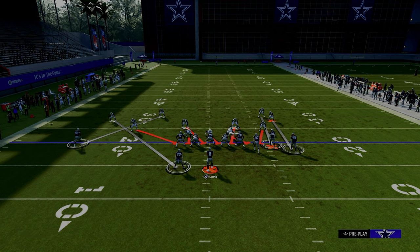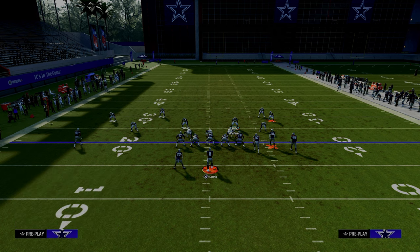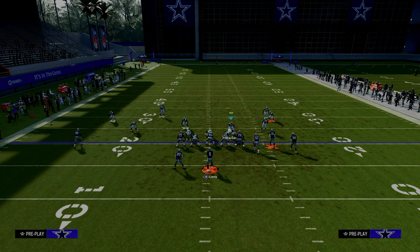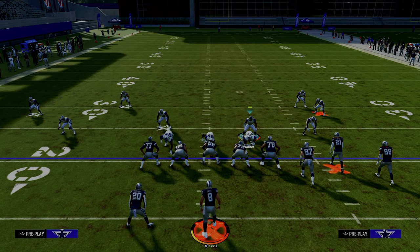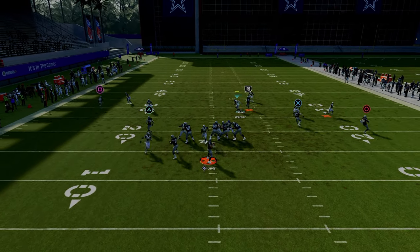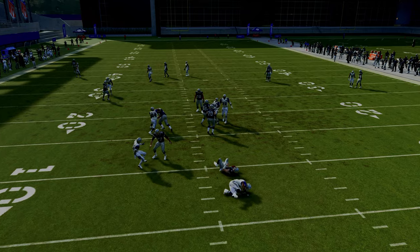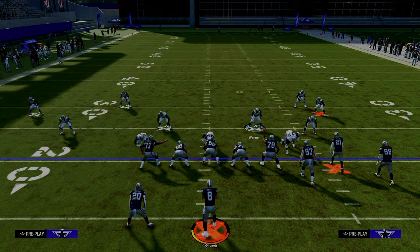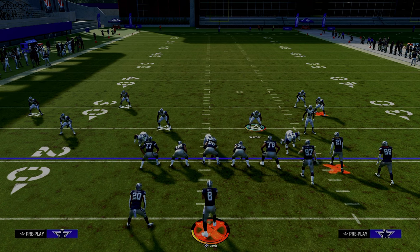We're going to man up the blitzing slot corner on the bunch side onto the tight end. If they run verticals, this is one of the best setups in the game for any kind of quick throw out of a verticals play. All you're going to do is essentially lurk the slot. You see the slot on the crosser — look how fast the blitz is able to get home. Super effective adjustment concept for bunch if you want to send five.